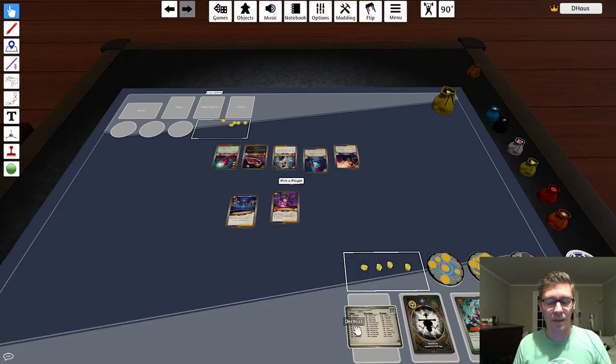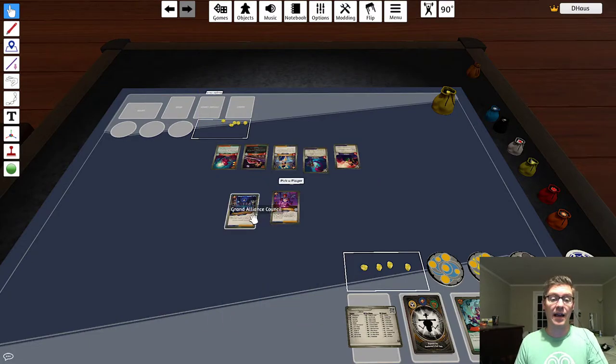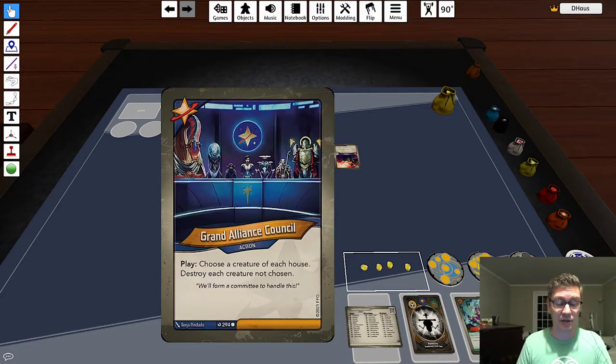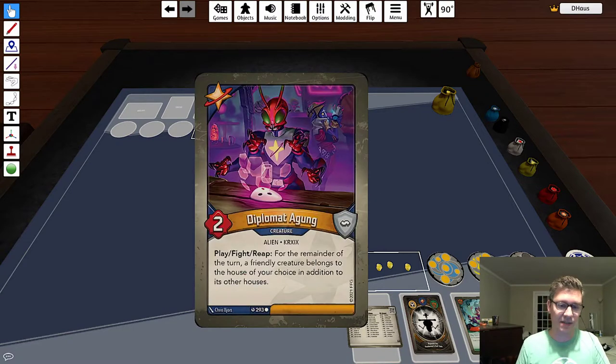I'm taking cards from one of my favorite Dark Tidings decks to illustrate an important combo that combines Diplomat Agung and Grand Alliance Council, also known as GACK. I've laid out some cards from the deck just to help you see what's going on.